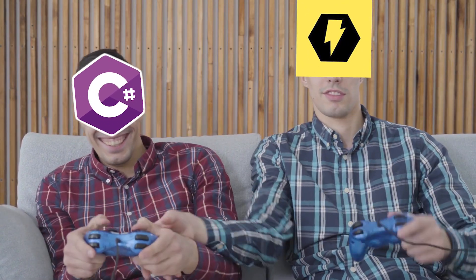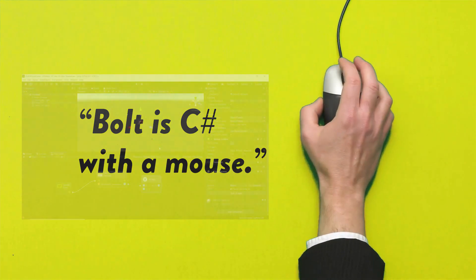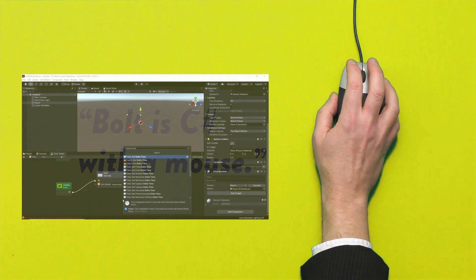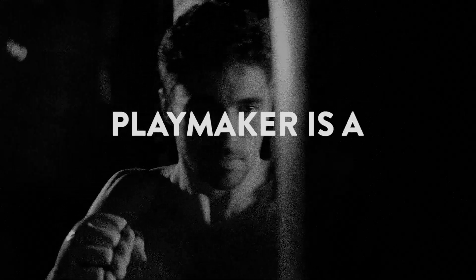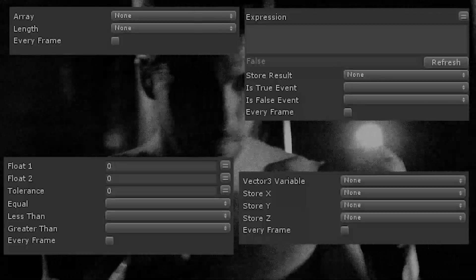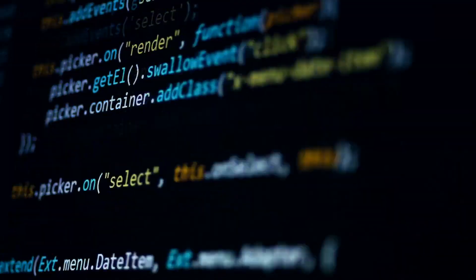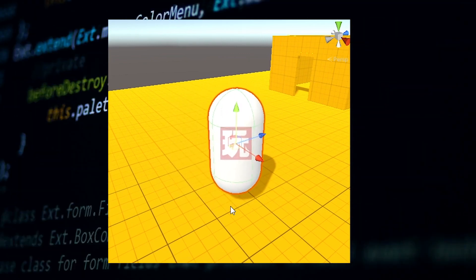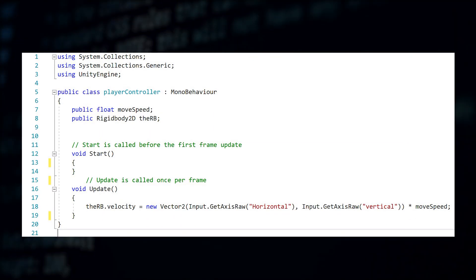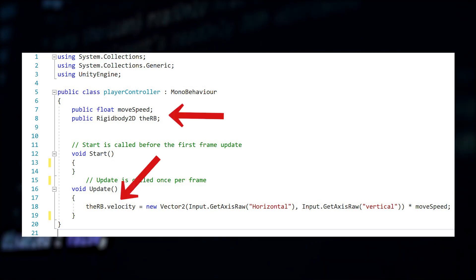I've seen this phrase go around: Bolt is C# with a mouse. So instead of having your hands on the keyboard the whole time writing C# scripts, you're moving your mouse around and clicking and dragging Bolt nodes. Playmaker is a finite state machine. While you'll find many intricacies of C# programming in Playmaker's actions, it's primarily made of actions which batch together common lines of code. Take for example the code for moving a game object in Unity — the code would look something like this.